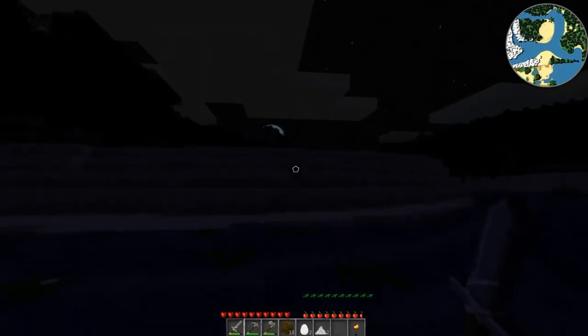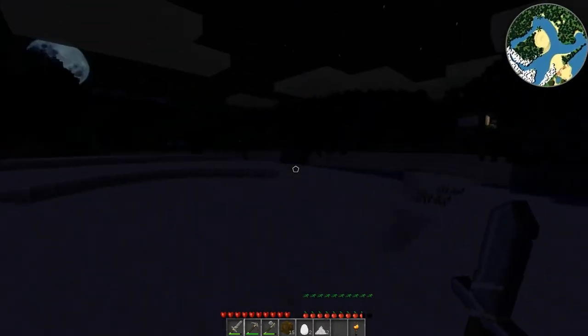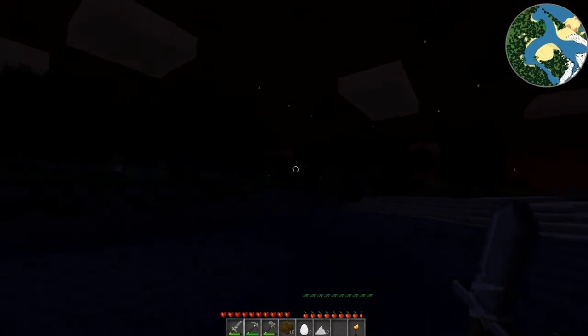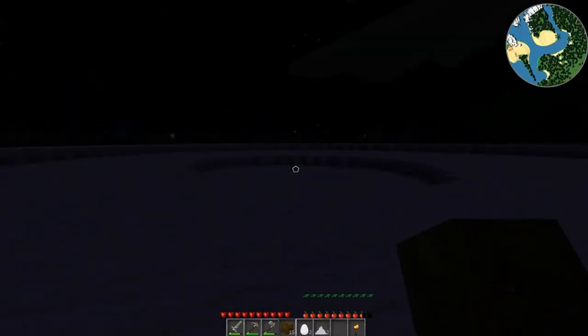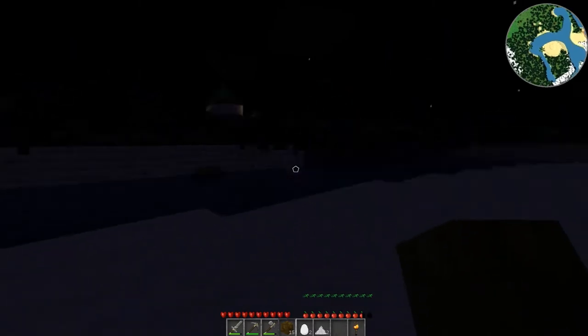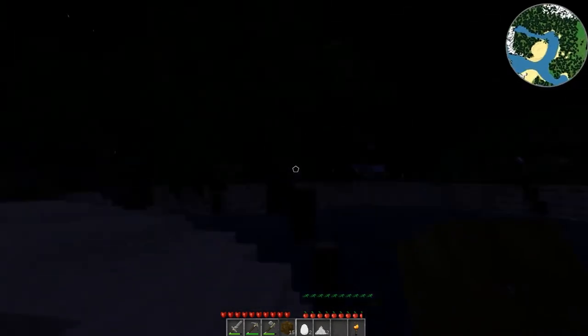I think I'm gonna head over to this side, to this little island, and see about putting something here. Actually it'd be in my best interest to put a lighthouse over on that pinnacle. I really don't have anything on me as far as building stuff goes. I wish this didn't go up quite so high, because this would make for a good little inlet - a nice little port to put a dock on.